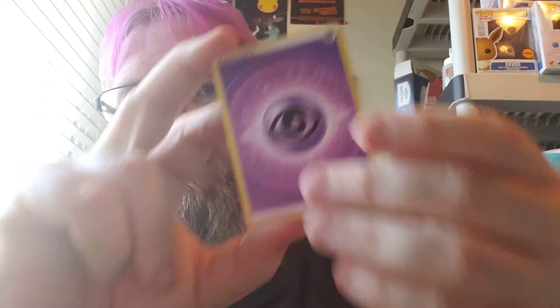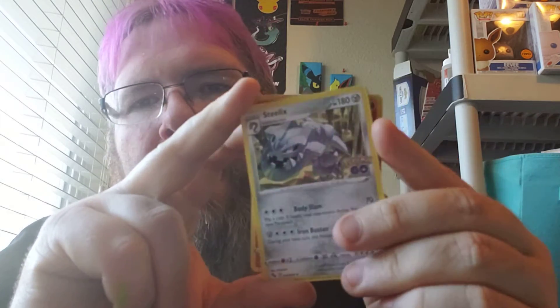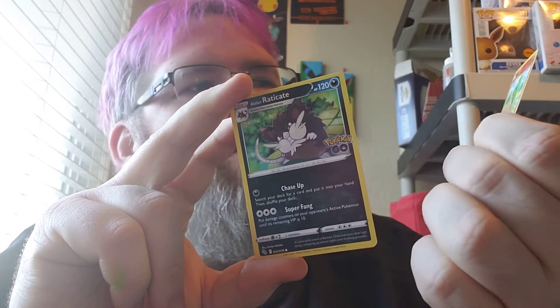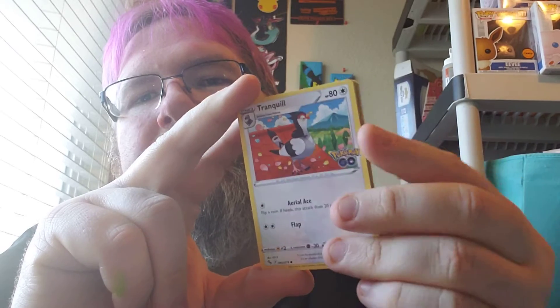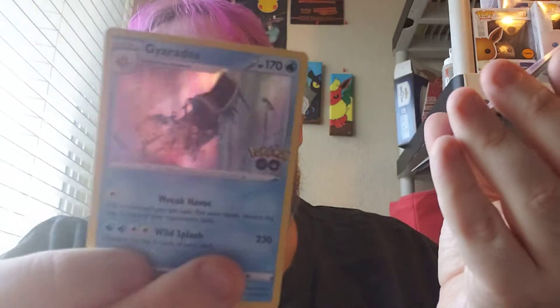I'm still waiting for the Pokemon Center to send me my Radiant Eevee collection box. They took the money out but haven't shipped it, so I don't know what's going on with that. I pre-ordered it. Cramorant — no, that's not Cramorant, that's Camorant. Steelix. The lousy team. Numel. Alolan Raticate. Bulbasaur. Pikachu. And... Gyarados rising up. Could have been a better pull, but the design looks a lot better.